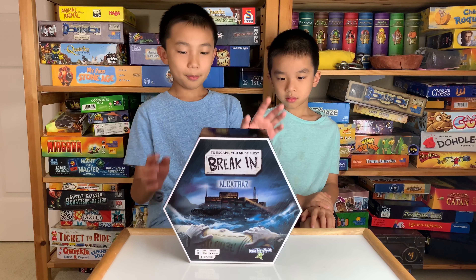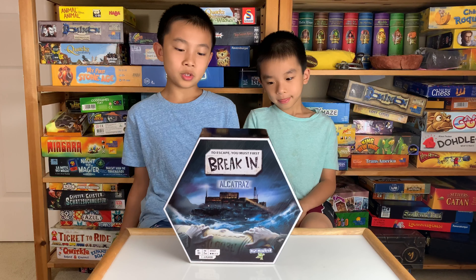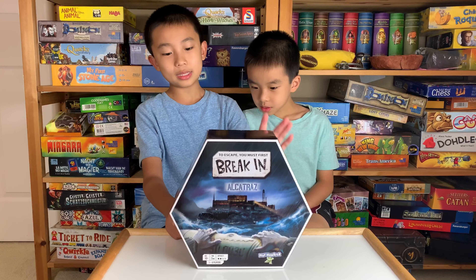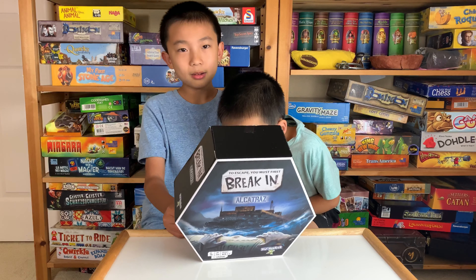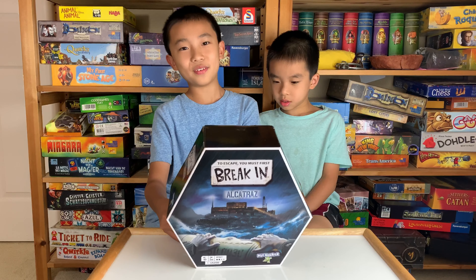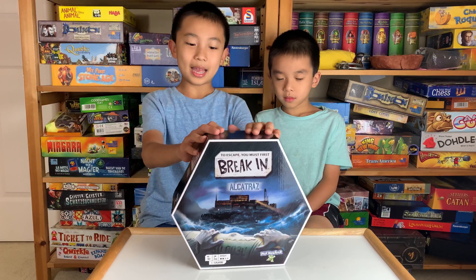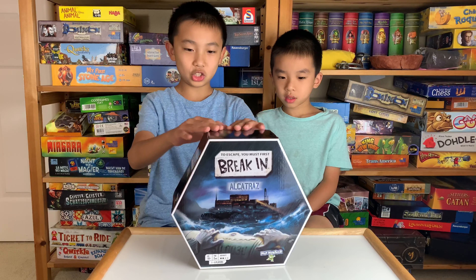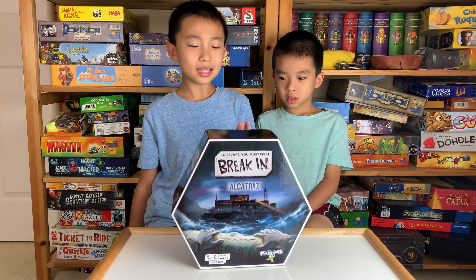That's the description. On the back you can see there are some other games in this Break In series — there's Break In: Chichen Itza, which is like a Mayan temple, and then there's Break In: Area 51. One last thing before I open this box: I noticed that this is probably the first game I've seen where the shape of the box is a hexagon — it has six sides — and that's very unique.